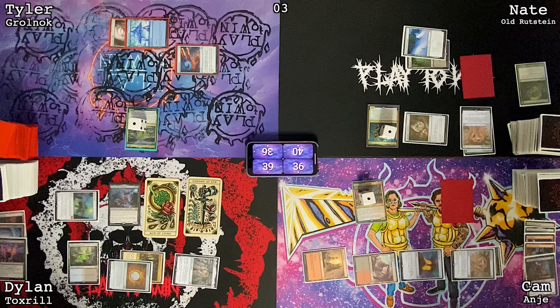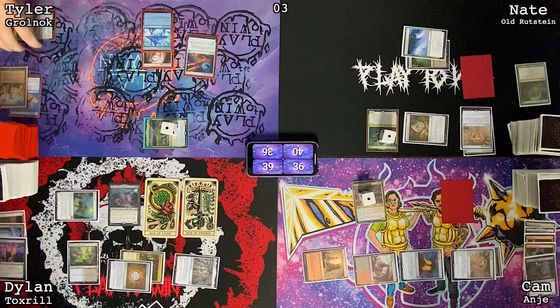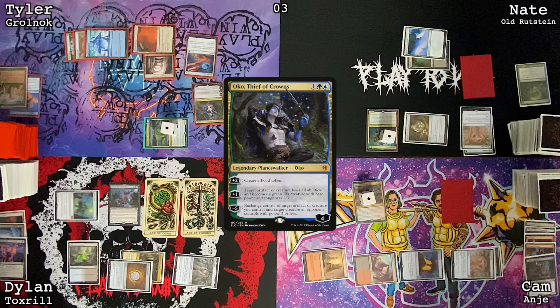Untap, draw for turn, move to combat. I'm going to attack Nate with a 2/2 Frog — on attack, I will mill three things. Swan Song would have been really nice. This goes to exile. Cast Chrome Mox, imprint Exploration, City of Traitors, leave one floating, cast Oko Thief of Crowns. I'm just going to make a food token.